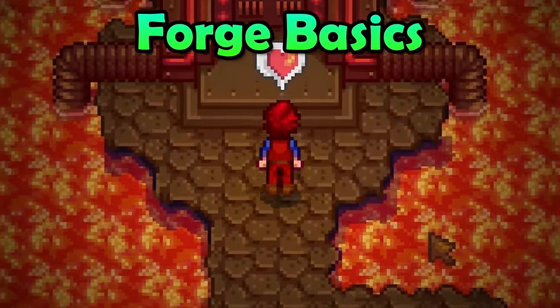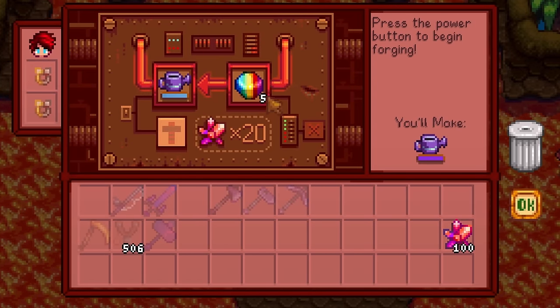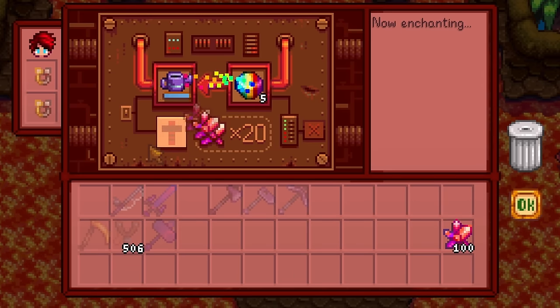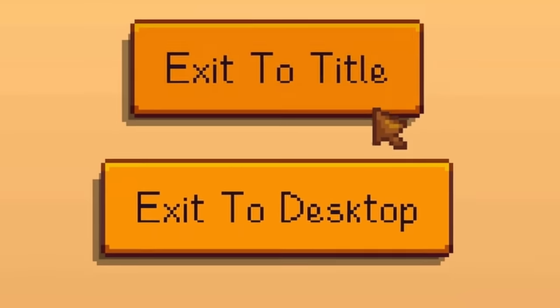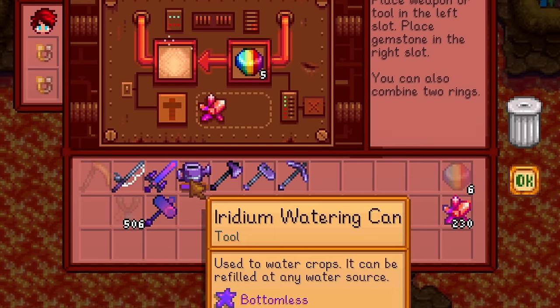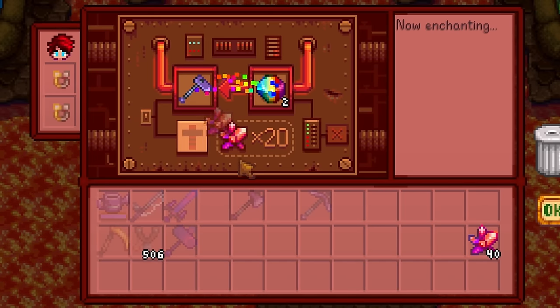Let's talk about your tools. Each one of your tools can be enchanted at the forge. It will cost a single Prismatic Shard as well as 20 Cinder Shards. The assignment of the enchantment is random, but it will not change if you reset the day.